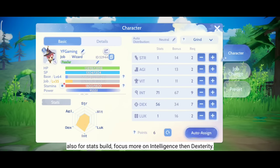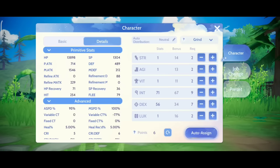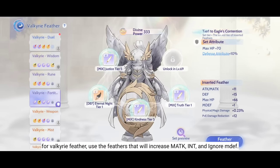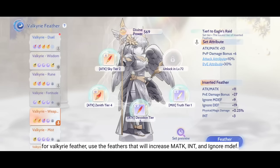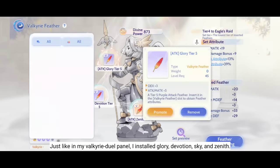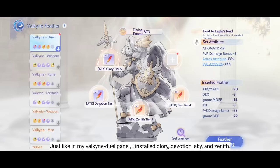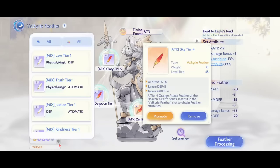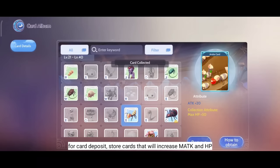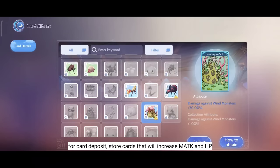For the Stats build, focus more on Intelligence than Dexterity. For Valkyrie Feathers, use feathers that will increase Magic Attack, Intelligence, and Ignore Magic Defense. In my Valkyrie dual panel, I installed Glory, Devotion, Sky, and Zenith. For Card Deposit, store cards that will increase Magic Attack and HP.